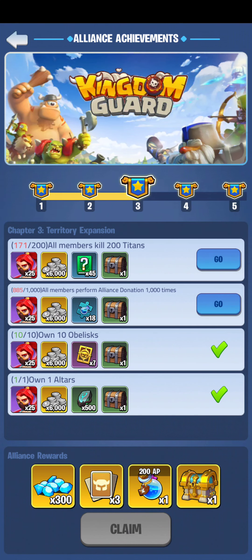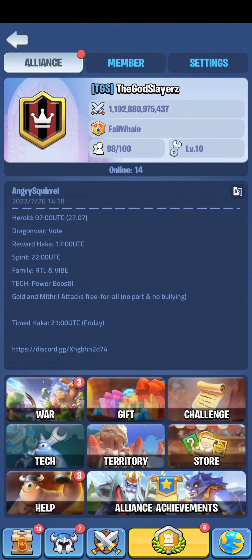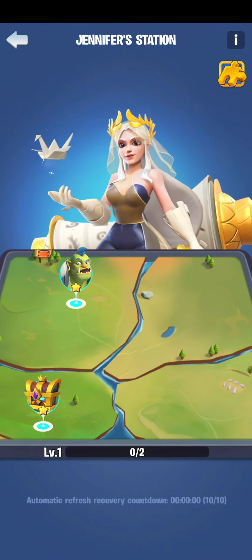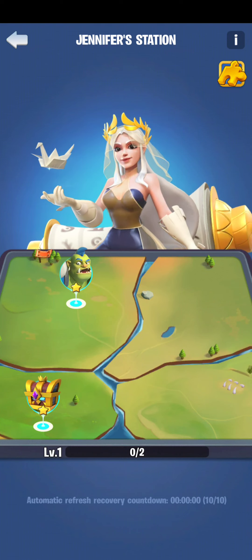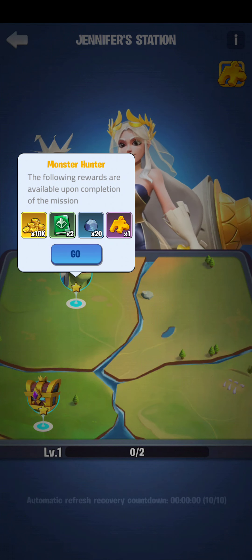Level 10 might give something really nice — maybe 1000 gems, 10 free pickup cards, and some supreme chests. That was the alliance achievement update. There is also one more great update — Jennifer's Decision Station.